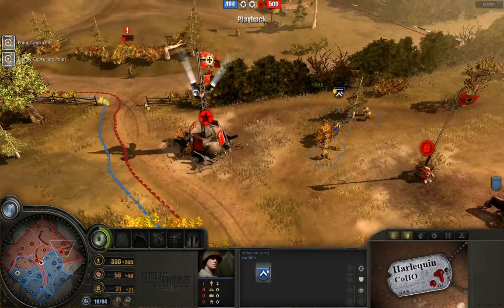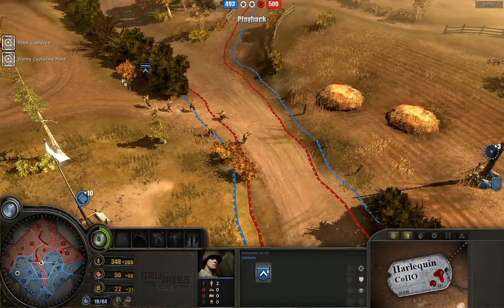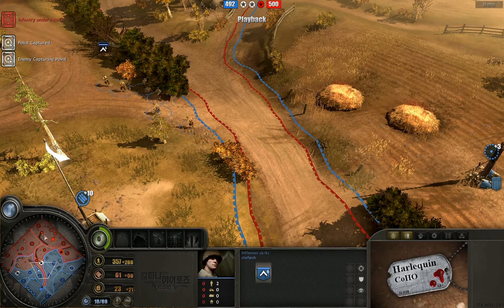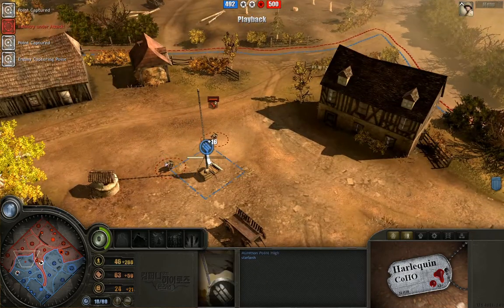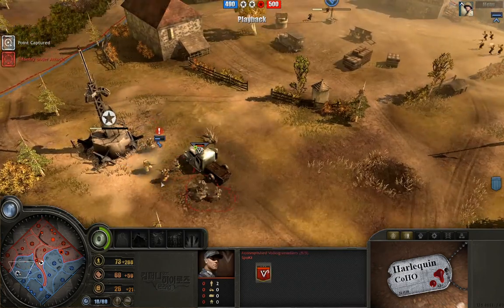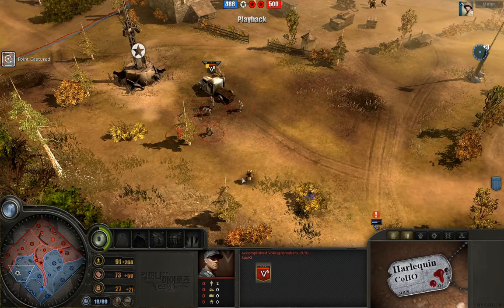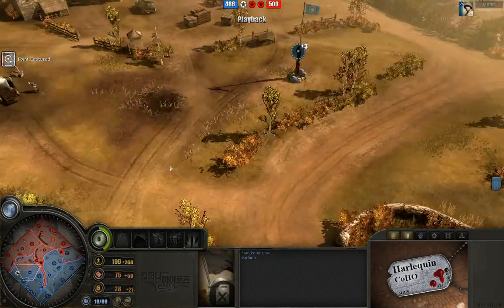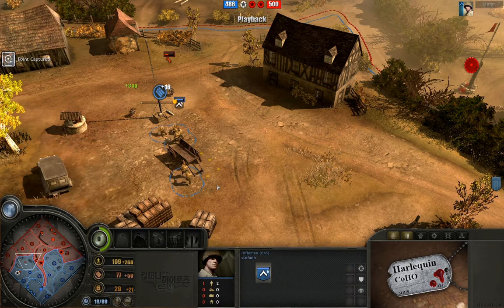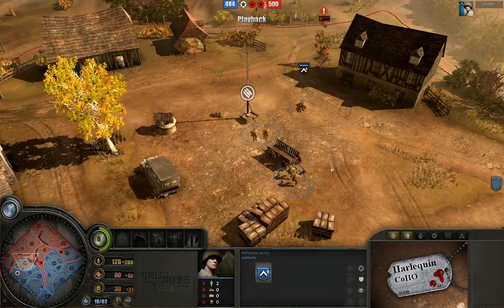You can see riflemen versus the early pioneers is just brutal. A lot of players like this rifleman feel because anyone who's noticed this before hates the fact that two pioneers in equal combat tend to defeat two engineers. Here you can see three engineers versus all these accomplished Volksgrenadier engineers — they retreat right away, not even taking a single loss. Meanwhile, riflemen versus pioneers just do so much better.